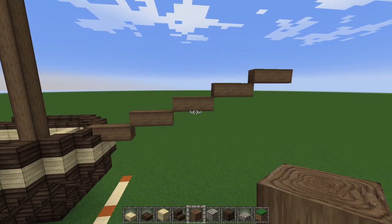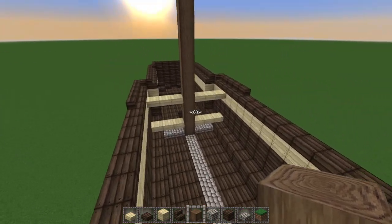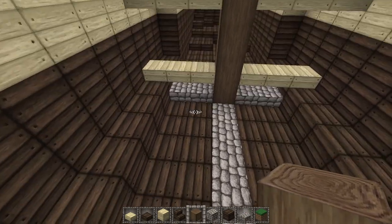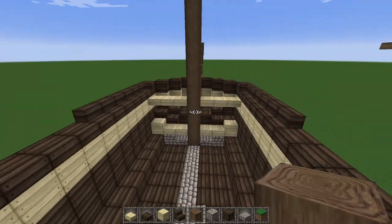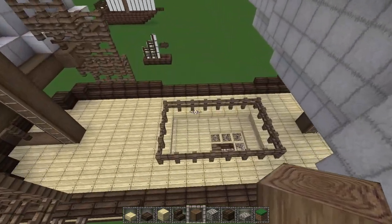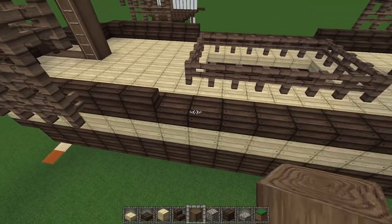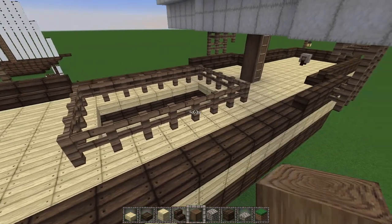Now that we have that done, let's go ahead and flush our deck. Feel free to lay out the interior of your ship however you would like. In this particular example there is one large deck and the bilge. I will extend that and do the top, leaving a large hole in the center so that port-side cranes can lower cargo into the hold.